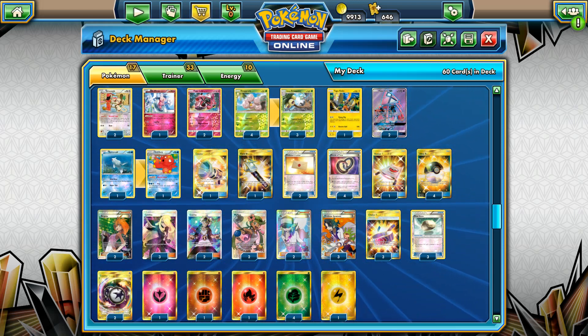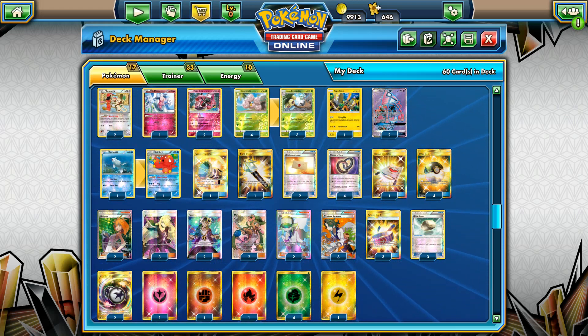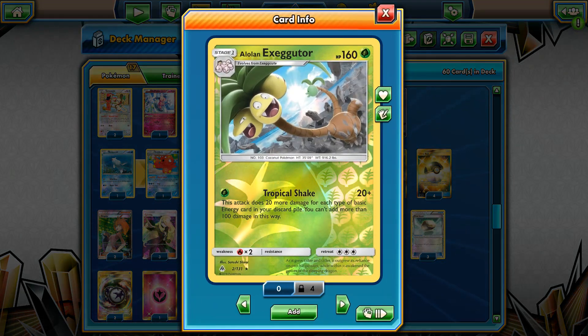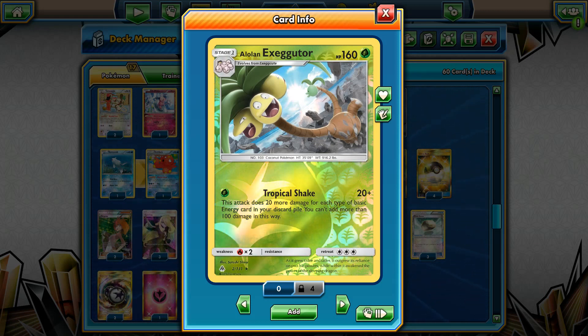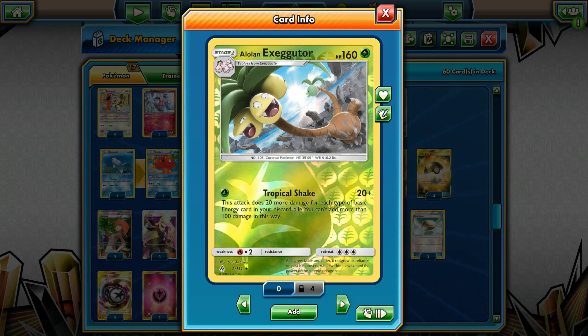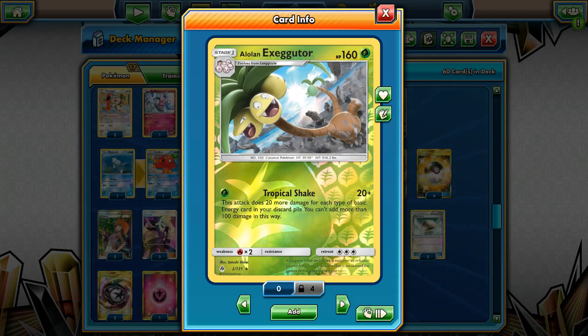This is one of the latest decks I'm releasing today on my channel. It's the 160 HP Grass Pokemon with the Tropical Shake attack, which means that for a single energy card and 160 HP, we can attack and be tanky. Plus, if our opponent manages to take a prize, it will take only one prize card, which is just insane.